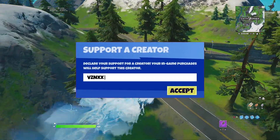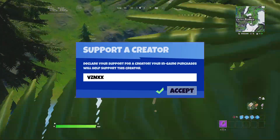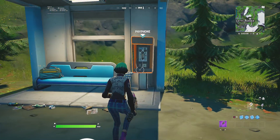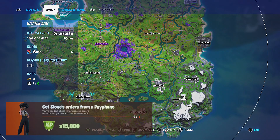Like always, before we jump into our videos — if you guys are new here and enjoy my content, I do weekly challenge guide videos, so consider subscribing to this Fortnite challenge channel. Anyway, let's go ahead and jump straight into this challenge guide. So how do you complete this challenge — get Sloan's orders from a pay phone?